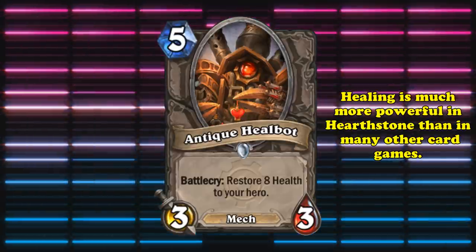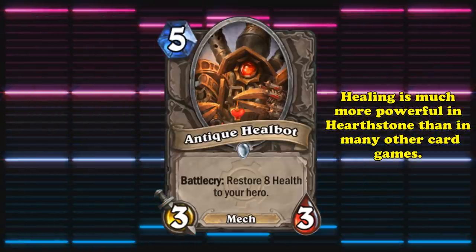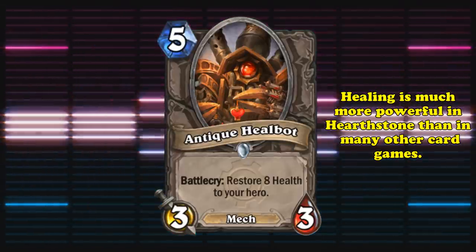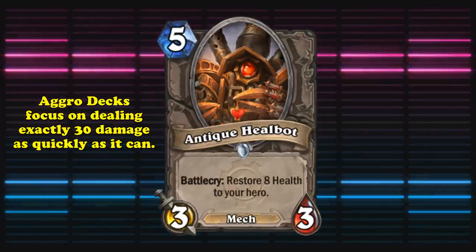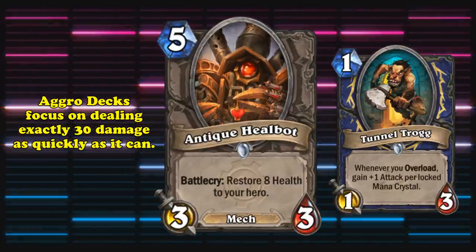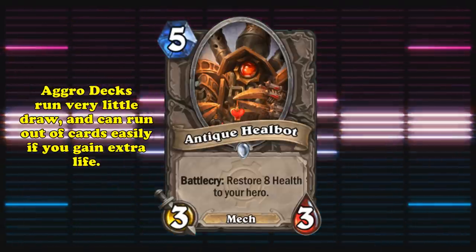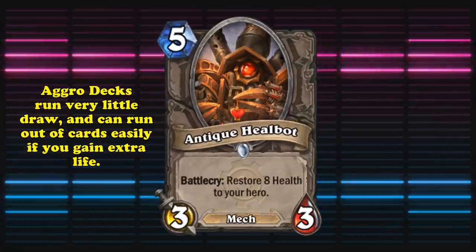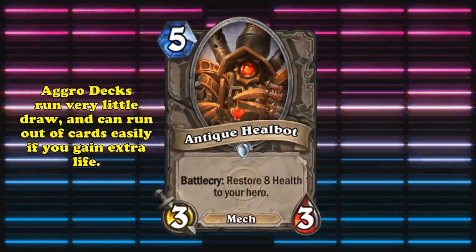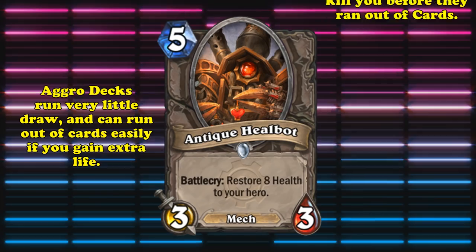And unlike in some other card games, restoring health to your hero has actually been a pretty good effect to have on minions, since it can sometimes shut down aggro and combo decks. The best type of aggro decks don't actually focus on outputting as much damage as possible, but on outputting exactly 30 damage as quickly as possible. As a result, aggro decks rarely run extra card draw, and rely pretty much on their opening hand and any drawn burn damage to help them finish out the game.